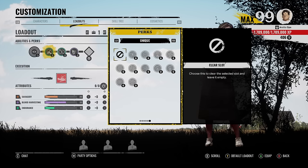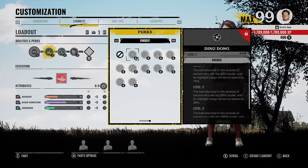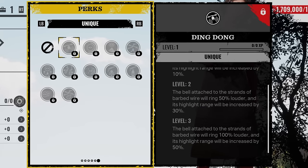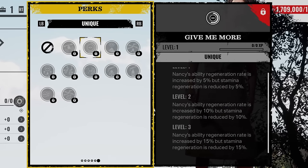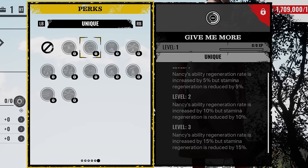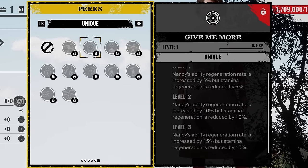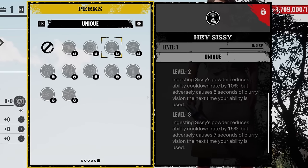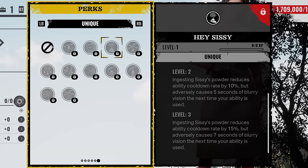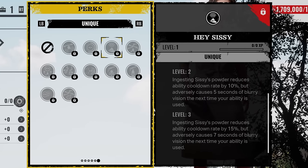Alright, time for all the new perks on Nancy — she's got a whole bunch of unique perks. First one's called Ding Dong: the bell attached to the strands of barbed wire will ring 100% louder and its highlight range will be increased by 50%. Next perk: Nancy's ability regeneration rate is increased by 15% but stamina regeneration is reduced by 15%. Next perk is called Hey Sissy: ingesting Sissy's powder reduces ability cooldown rate by 15% but causes 7 seconds of blurry vision the next time your ability is used.